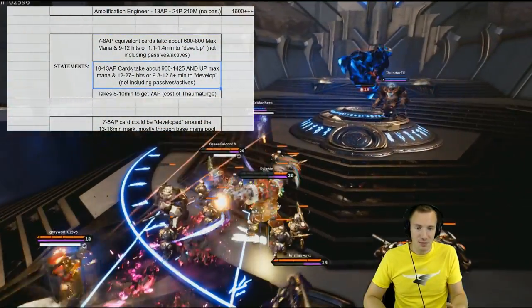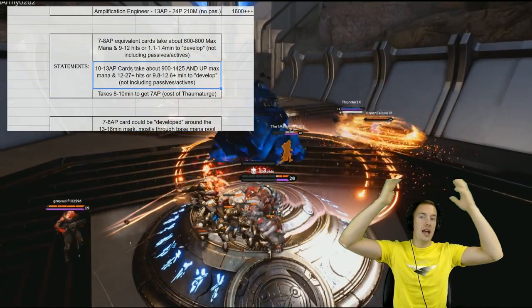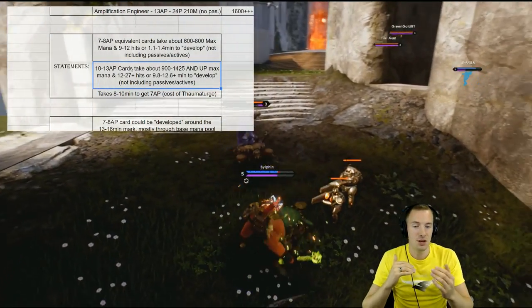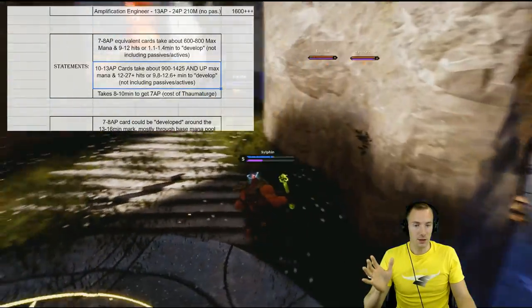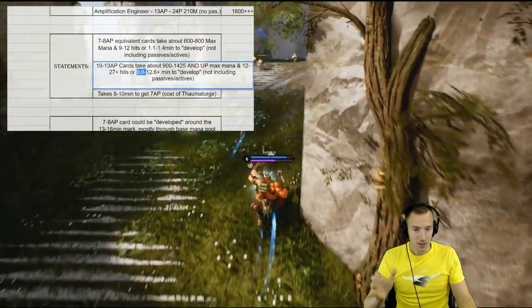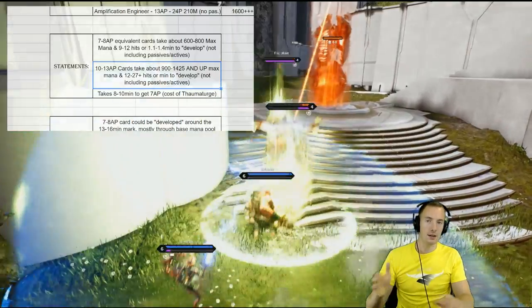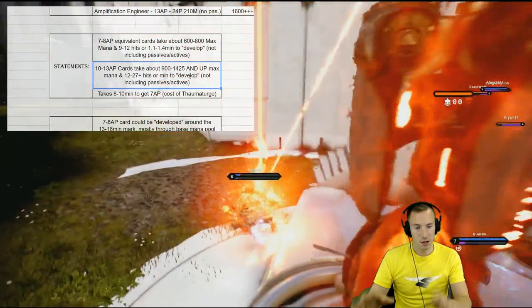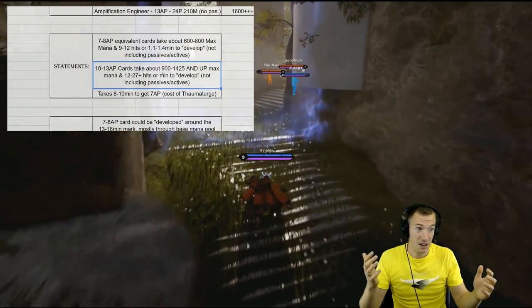A 10 to 13 attribute point cost card takes about 900 to 1,425 maximum mana on average — and way more for some ridiculous cards — and about 12 to 27-plus hero hits, with a very short minimum time to develop. So basically, not very long at all to develop. Again, not including those passives and actives. It really doesn't take long for Thaumaturge to equate to the base stats of a lot of these high cost cards, and I find that really quite intriguing.